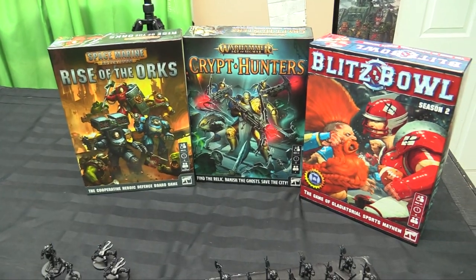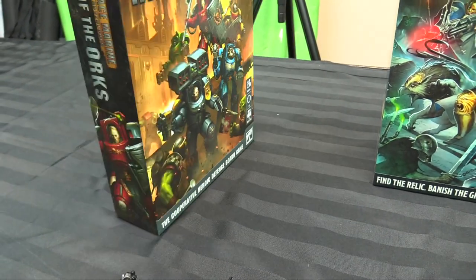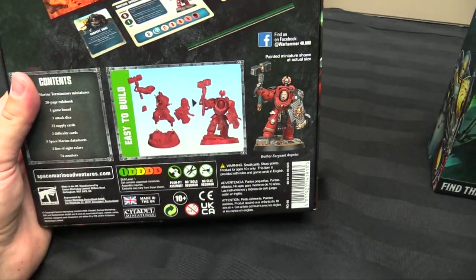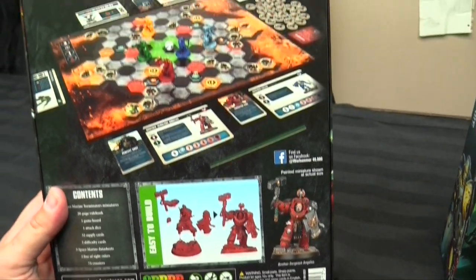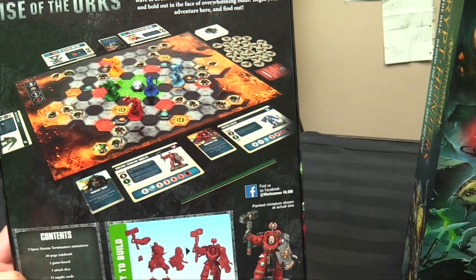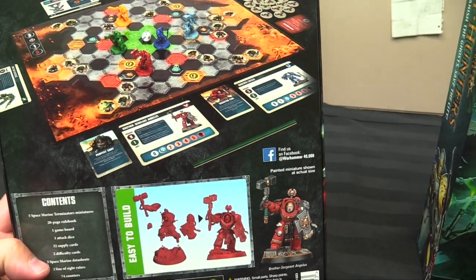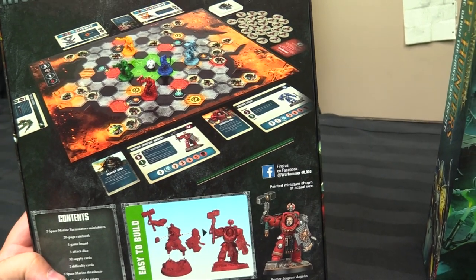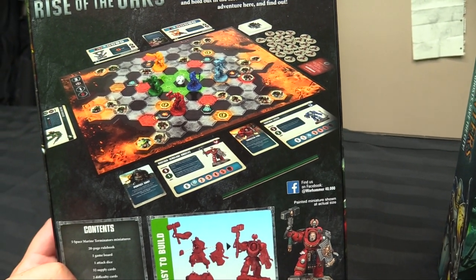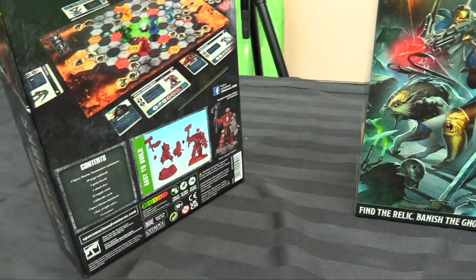We got three bookshelf games from Games Workshop - I'm super excited about these. I'll probably start with Rise of the Orcs first - it's a one-to-five co-op player game where you're basically tower-defending waves and waves of orcs. I'm pretty sure these are Space Marine hero Terminators - it looks like there's actually a Space Wolf, an Ultramarine, a Blood Angel, a Salamander, and an Imperial Fist, and I think they have bits to make them different. I was thinking about painting them all as Deathwatch because that'd explain why five different chapters are fighting together.